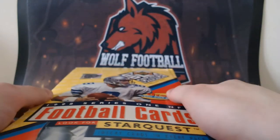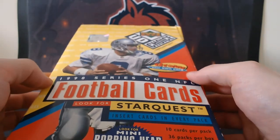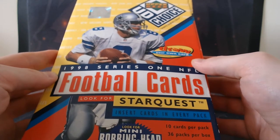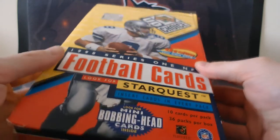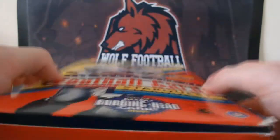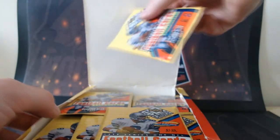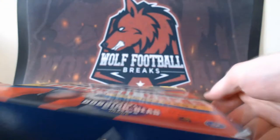A few big names in this — we've got Manning, Randy Moss, and Charles Woodson. But you know how much we love Peyton on this channel. He's going to be in the wrong uniform but that doesn't matter. Looking for a Peyton Rookie is the hunt. Now this is going to be quite a long video — there's 10 cards per pack, 36 packs in a box. There's mini bobbing head cards inside as well. This one we did pick up — didn't have the seal on it, but everything's in there and everything's legit.